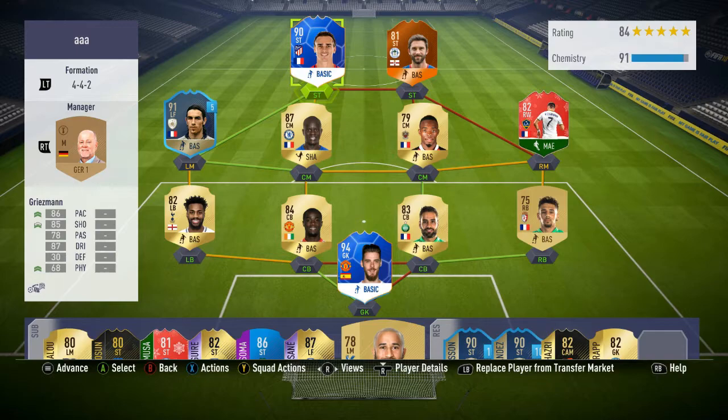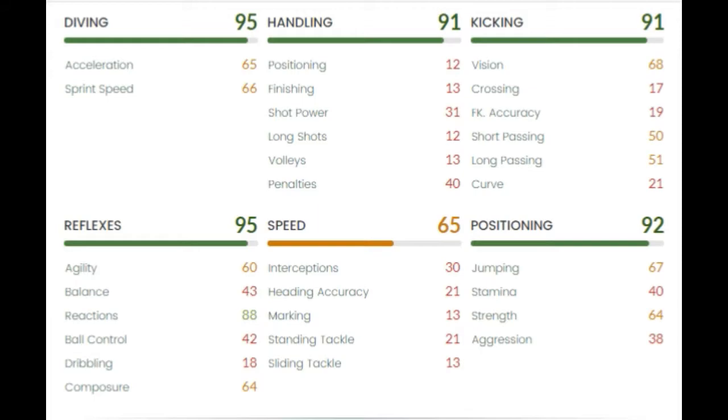Those reviews are both on the channel so I'll drop links below. Here are the stats: 95 on the dribbling - we're not really going to talk about acceleration and sprint speeds, it's okay for a keeper. 91 handling and 91 kicking, 95 reflexes and reactions which is decent. Speed is 65, that's pretty decent for a keeper. 92 positioning and nice jumping and strength as well in case he needs to hold off a striker.